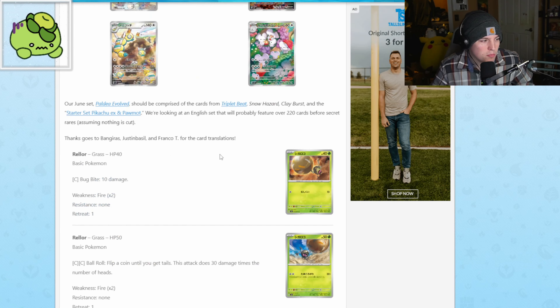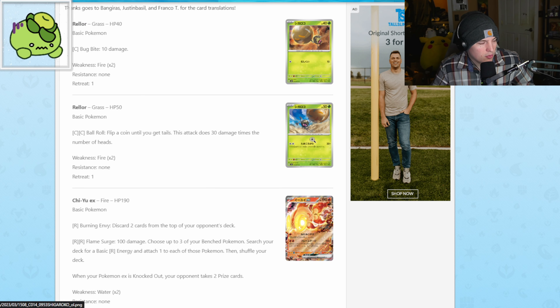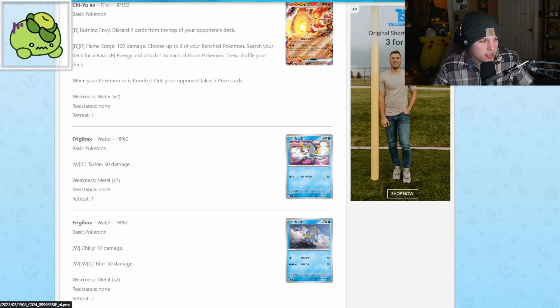Now we're going to do a little speculating. We got Rabsca — this is what Rabsca does. We also got Chi-Yu, which is a dark fire type. The goldfish just came back with a vengeance and is about to kill everything in its path. I'm really excited for Chi-Yu because based on this being about the legendaries, I'm assuming Chi-Yu is going to get a secret art rare, and I hope it looks amazing.